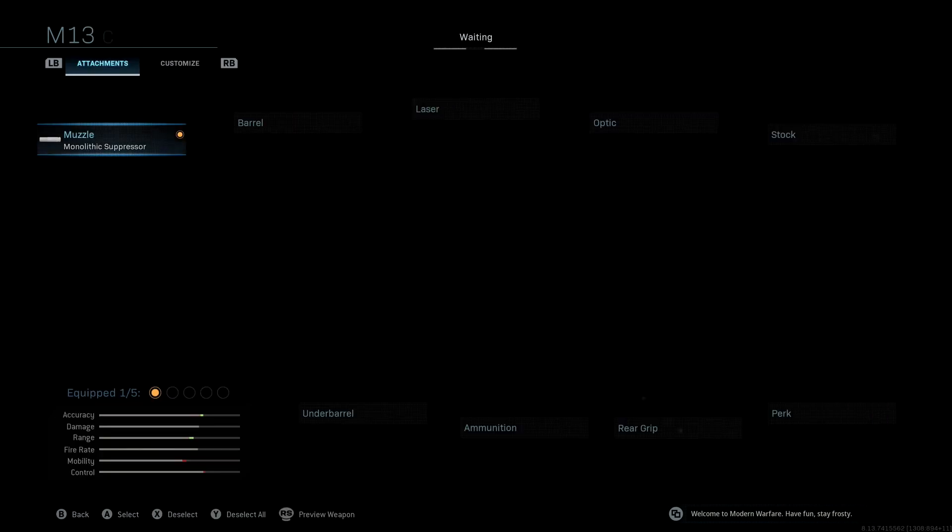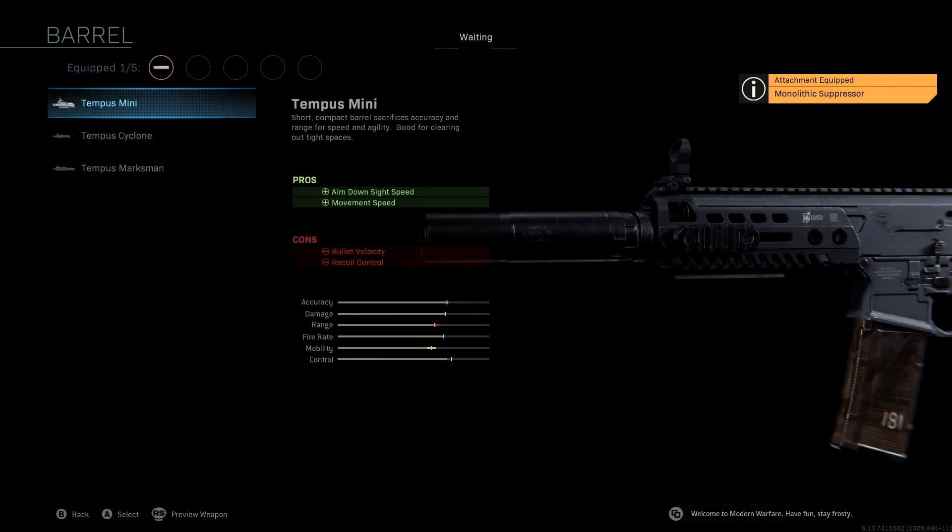The barrel we're using is the Tempest Mini — we wanted to keep this the same because this is what gives it that SMG feel. With this we get aimed-on-sight speed as a pro, which is really really good, as well as movement speed and a huge boost to mobility. We do end up losing accuracy and range and a little bit of control, but we make up for that with our under barrel.